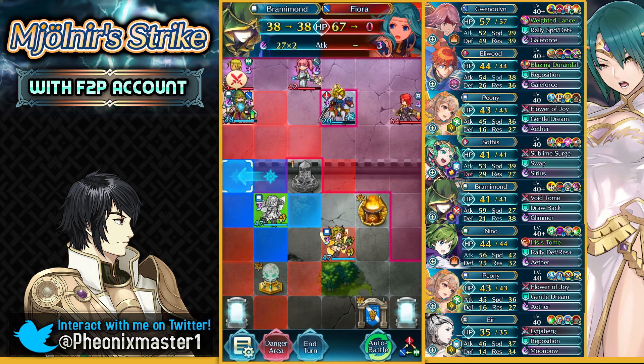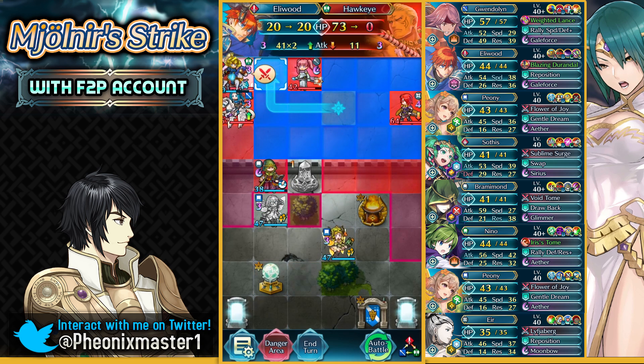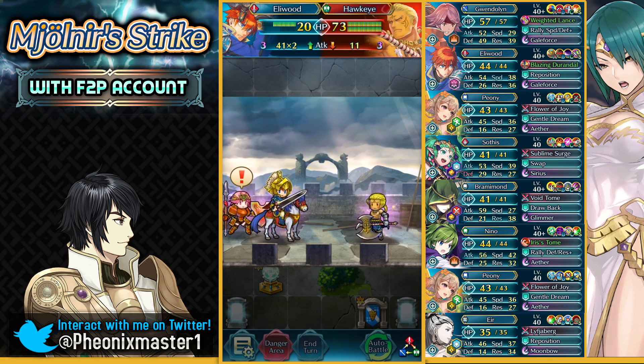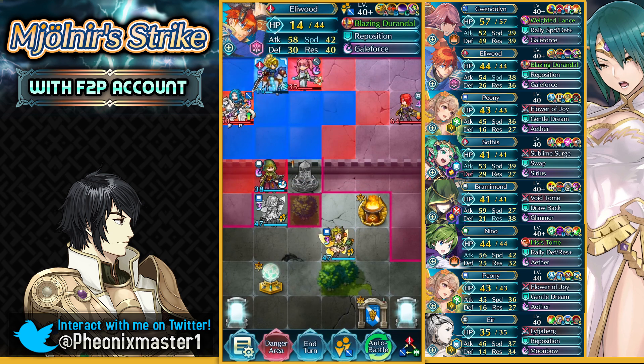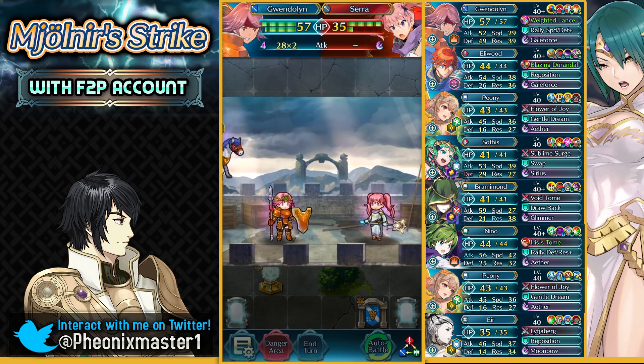Bramimond has got insane defense, so you can easily survive. And we just take out Hawkeye with Eliwood, so that's definitely good. We get the Galeforce — his axe is so big, oh god. I don't know why they make oversized axes for a lot of these units. We get the Galeforce on Sarah too.